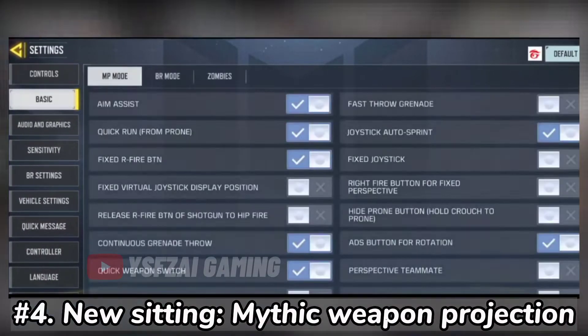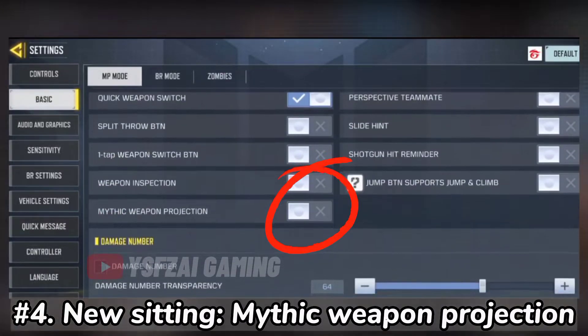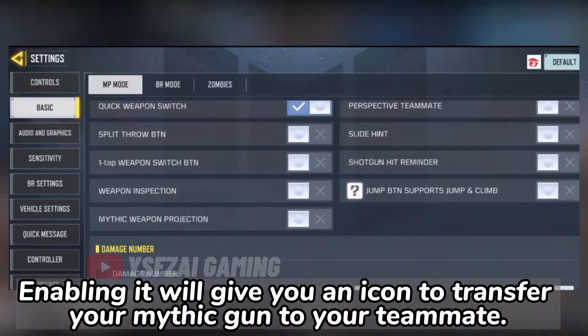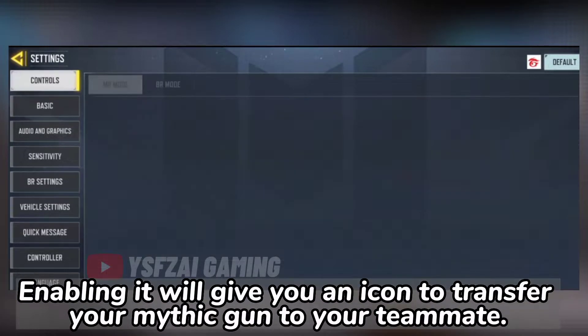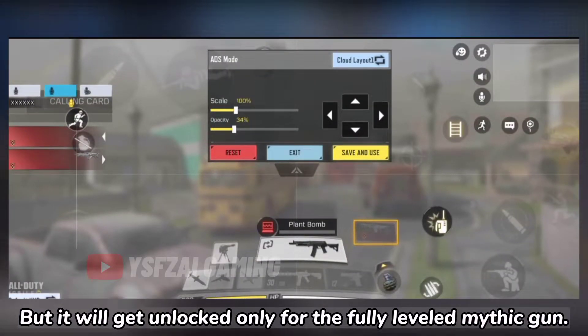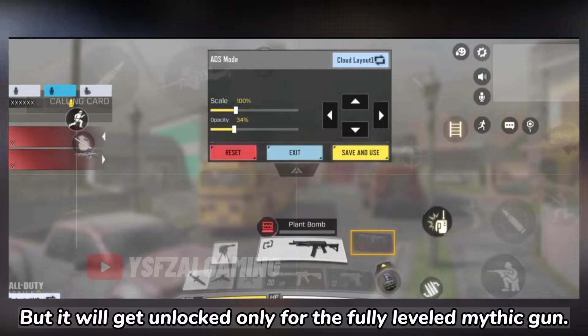Number 4: New Sitting Mythic Weapon Projection. Enabling it will give you an icon to transfer your Mythic Gun to your teammate. But it will get unlocked only for the fully leveled Mythic Gun.